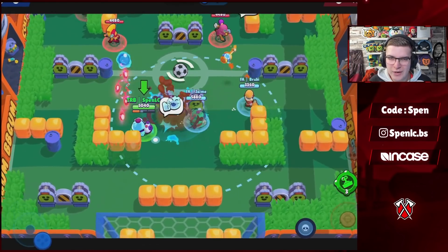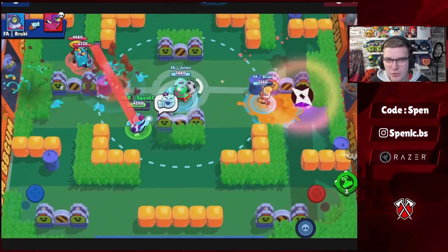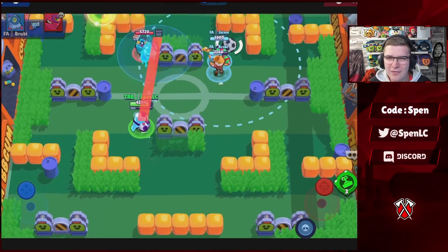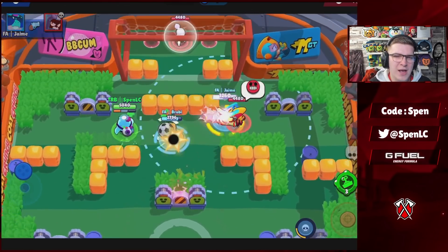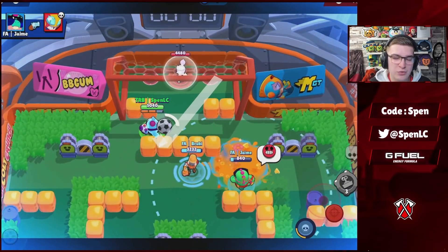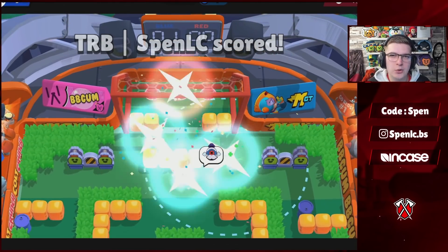Finally moving on to the final Mythic, we have Squeak. Squeak only has one gadget, which can be good on those longer range maps. In terms of star powers, both are actually pretty decent, but I find a lot more value with the Super Sticky star power mainly because you can cycle that super really well and slow down aggressive brawlers. But you can definitely use both star powers.